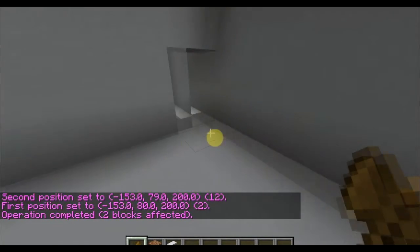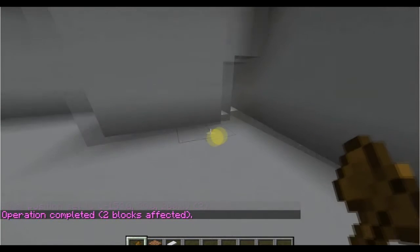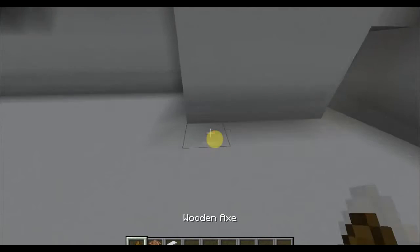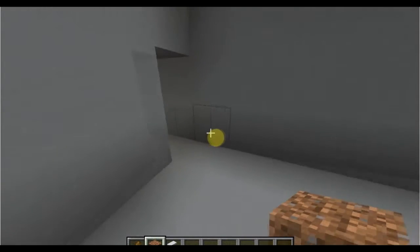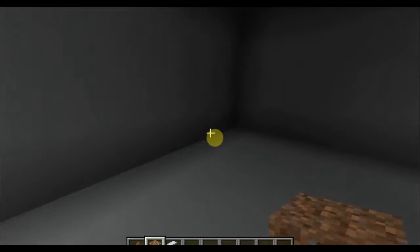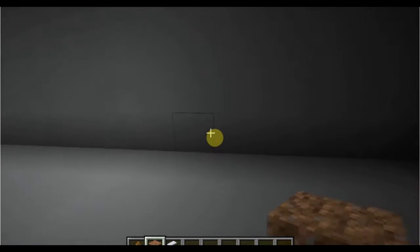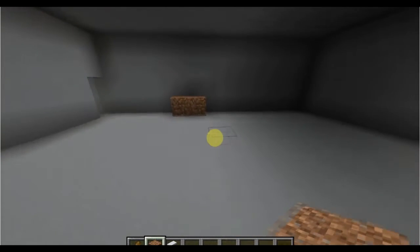So our hallway — it's going to go down the middle. What's the middle? So 3, 4, 5, 6, 7, 8, 9, 10, 11, 12, 14, 15, 16 — so it is 1, 2, 3, 4, 5, 6, 7 — that's our middle hallway there.